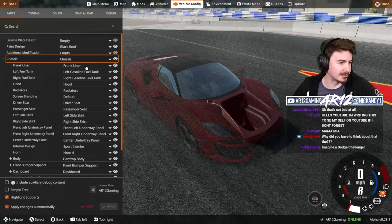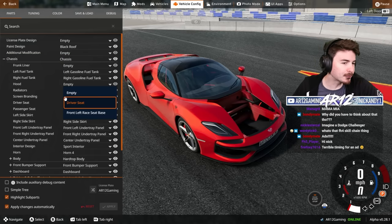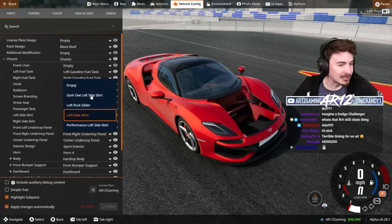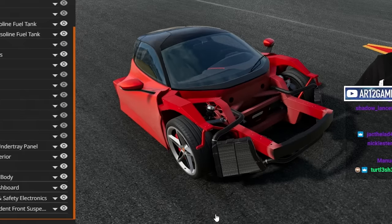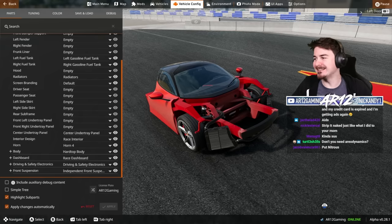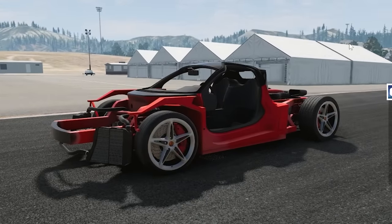We've got to do weight reduction. Hood - nah, driver's seat - I can sit on the floor. Side skirt, under tray, front bumper, fenders, subframe - no. As it turns out, I did need that. All right, time to give this a go.